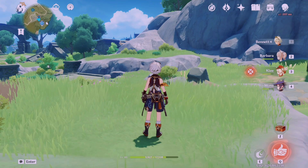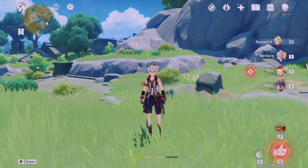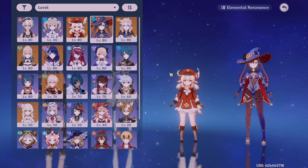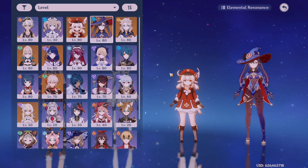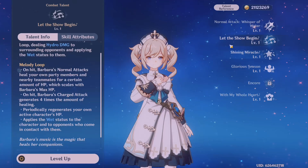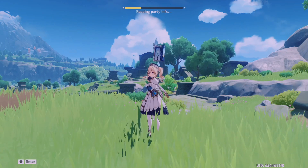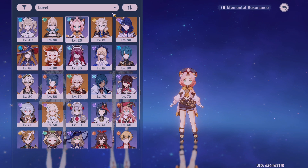Those are my main considerations when building teams, but here are some key roles I recommend including. The first is a healer. Well-known healers include Barbara, Jean, and Diona. You can tell if a character is a healer by looking at their talents — it will mention HP regeneration. It's important to have a healer especially in Spiral Abyss where you can't use food to heal.